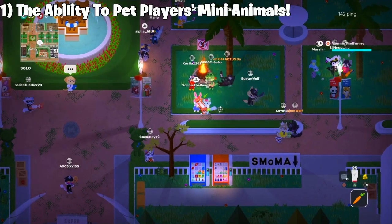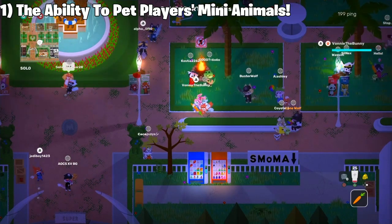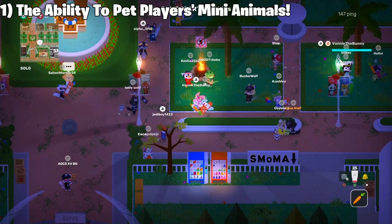Moving on to the number 1 and final change to Season 8 — and arguably the best change — you can now pet other people's mini animals in the lobby.